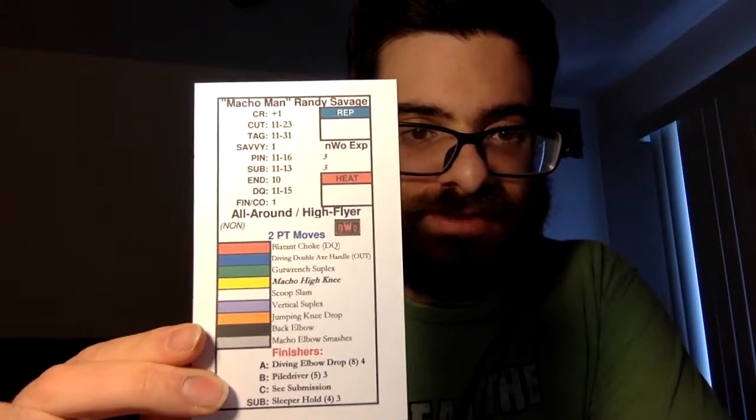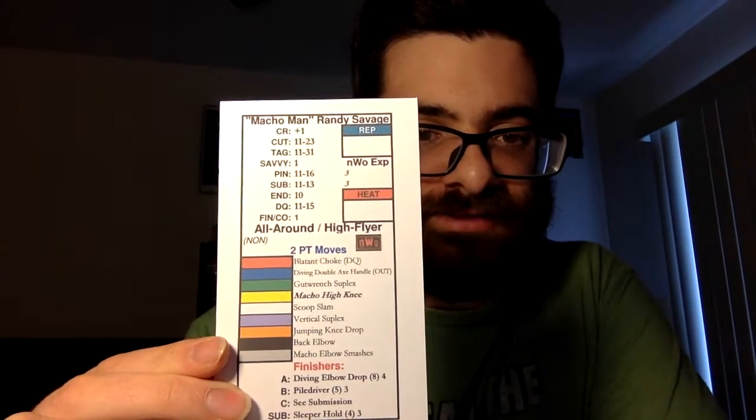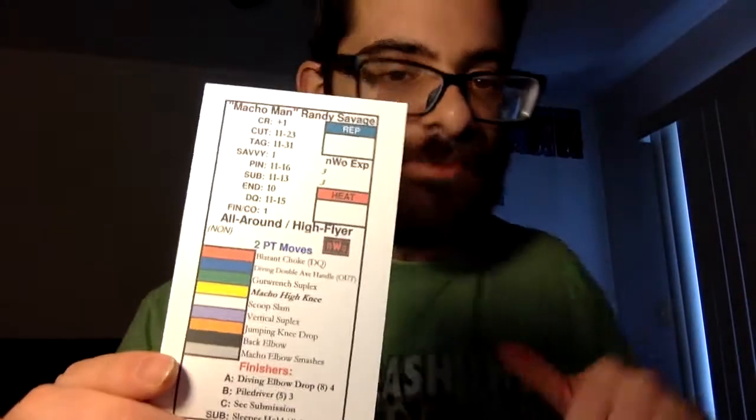This is what the cards look like — this is Randy Savage. You can see he has different ratings and finishing moves on there. Unlike Fistinger Games where the holds are on the wrestler's cards, in this one you only get their finishers. There's a separate card that you go by — I'll show that to you later.